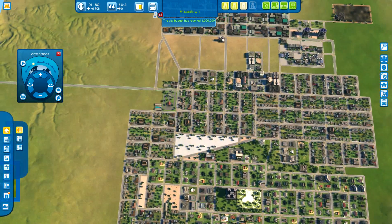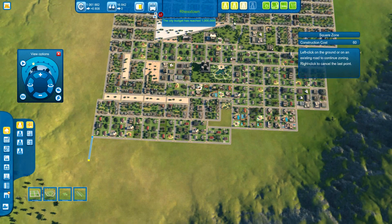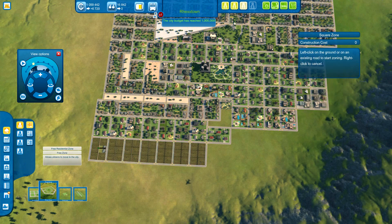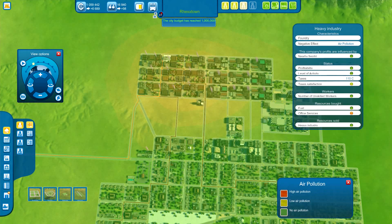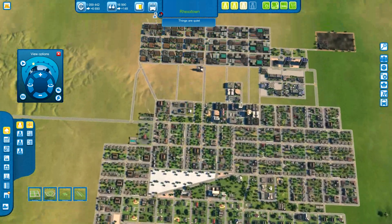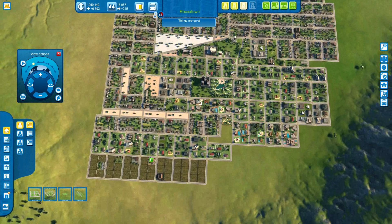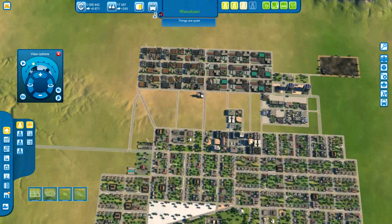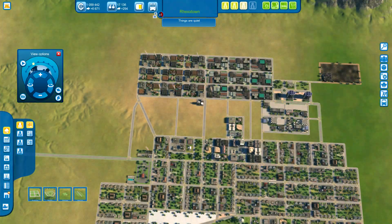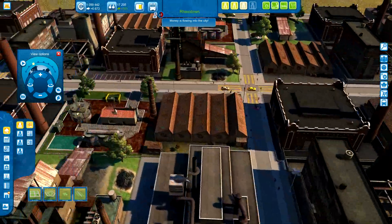What you do is you can go ahead and start building some houses. These are unskilled workers. What that means is these are pretty much the people that work in factories — like for example, heavy industry. These people that I'm bringing here are going to be working in heavy industry. Because I've added a bunch of them, a couple of blocks, I'm probably going to need to actually add more businesses here.